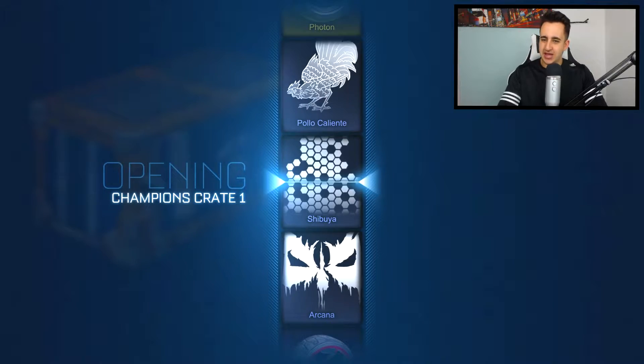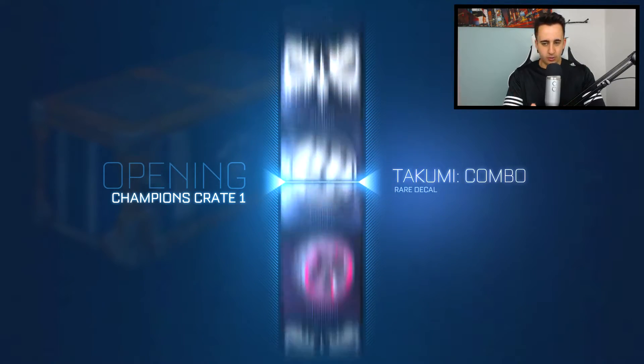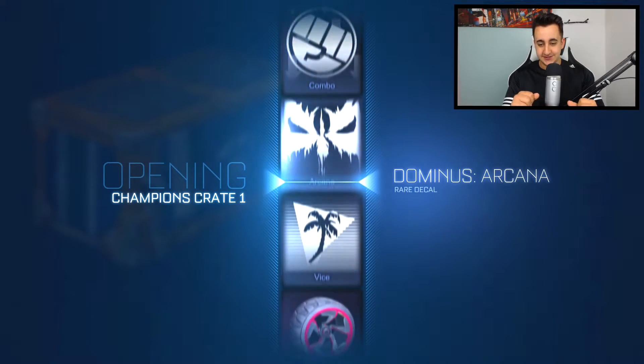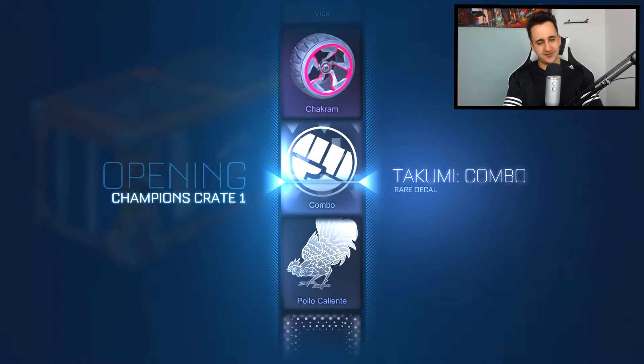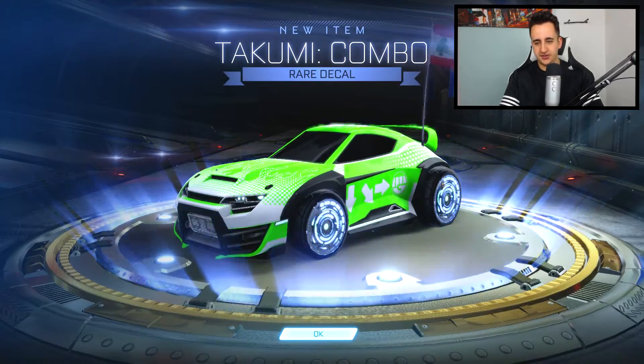I've already got the Looper wheels. I'm going to get the Photon wheels or the Dominus GT — Dominus GT is the one I want most because it just looks so sick. The Chakra combo arm is going to get a shitty decal... and we just got a shitty DD. Fuck off, Champions Crate One. I don't even use the Takumi and it's a shit decal anyway.